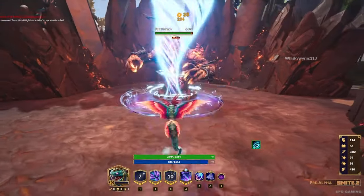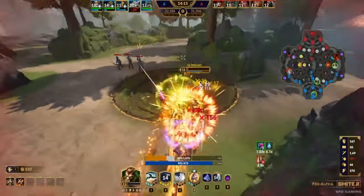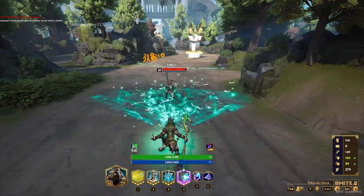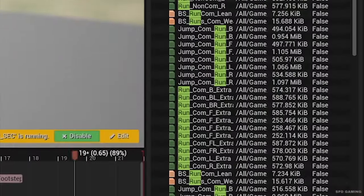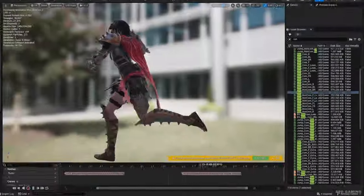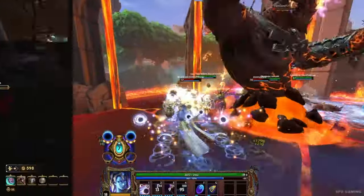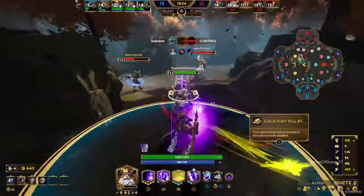Instead of a god just having one ability that's just one piece of code and is relatively huge, abilities are now split into a whole bunch of individual components that all have their own functions through the Gameplay Ability System. One of the problems in a lot of video games is that whenever you're in a team fight and there's so much happening, how do you tell what's going on?